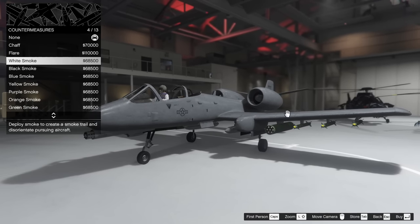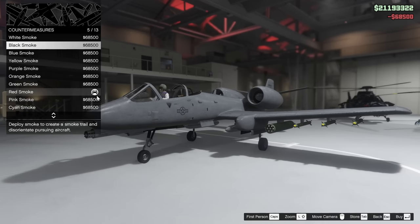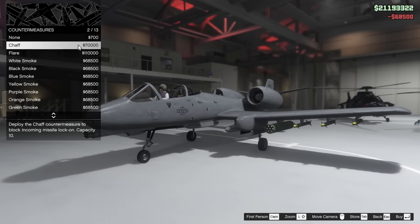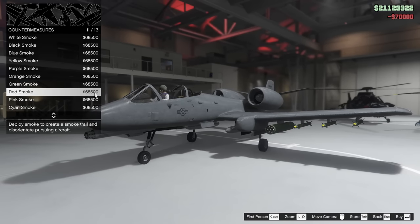We do have all these smoke trails that we can do. I honestly have never used them in my life. We'll do a red smoke trail though — why not? And of course we will equip chaff because chaff is better, and I guess that unequips the red smoke, so we'll do chaff.